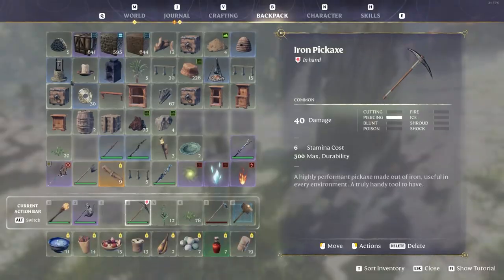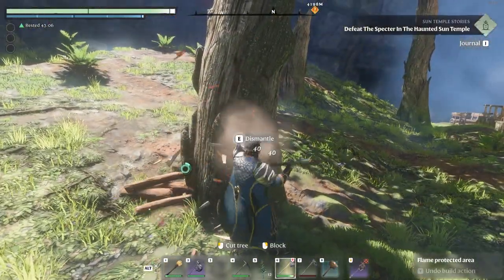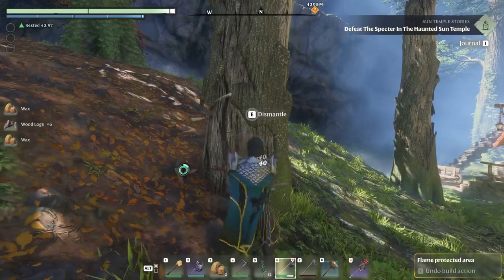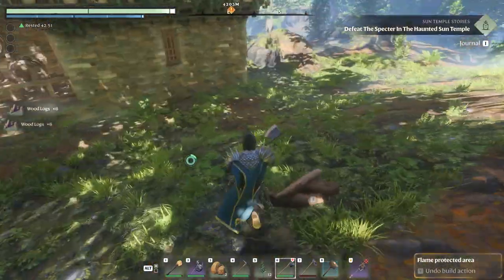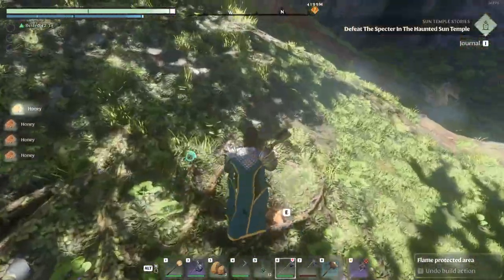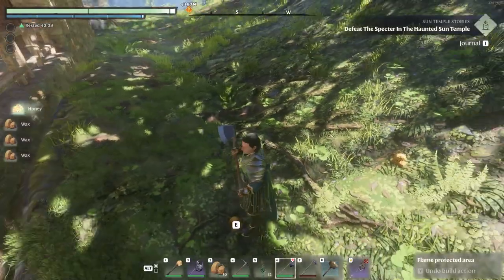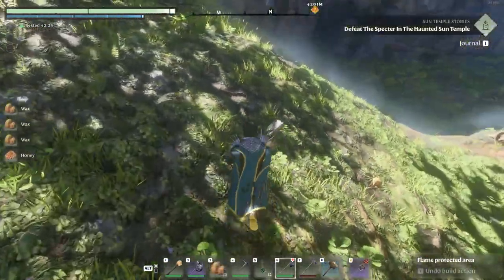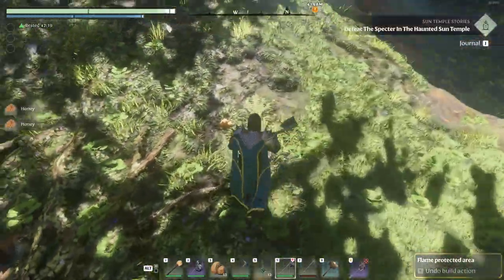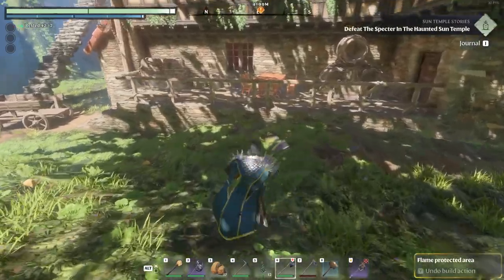All right, next let's get rid of these trees. You could dismantle them — and I get wax too, actually, that's pretty good. What — that dropped so much honey! Almost feels like a bug. Is it bugging? It feels like it's giving me infinite of those. That's weird, never had that happen before — getting like infinite honey.